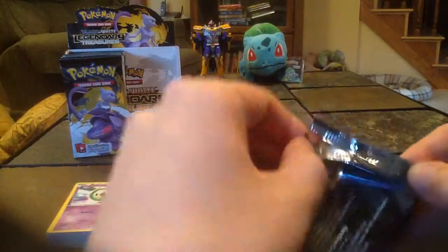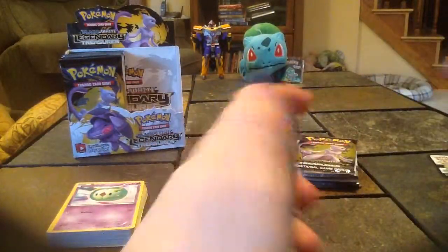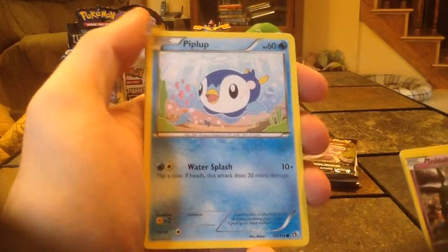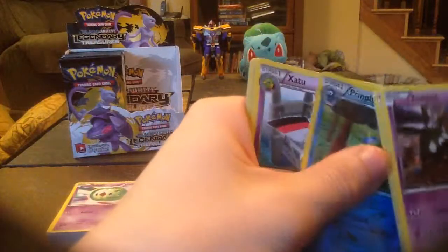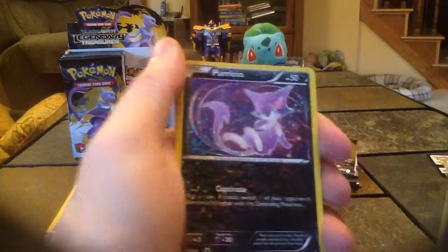Next pack. We'll start off with Trubbish, Zorua, Piplup, Swablu, Prinplup Reverse Holo — very nice — Zatou, that's a new one for me, Purloin, Teddiursa, Stunfisk, and a Minun.